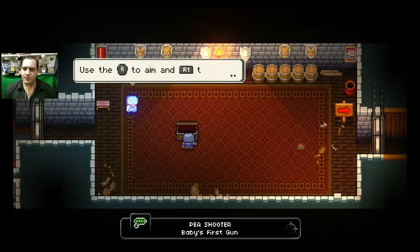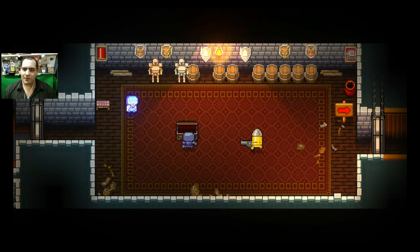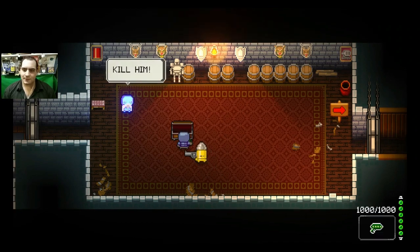Let's open the chest — we got the Pea Shooter, the best gun in the game, baby's first gun. Alright, let me go now.